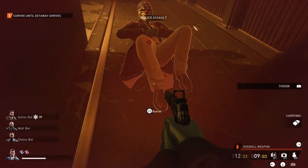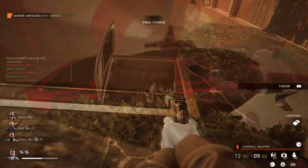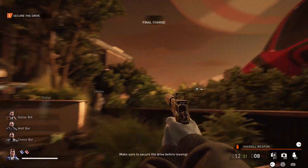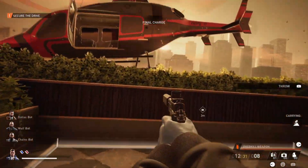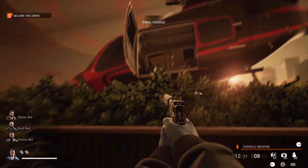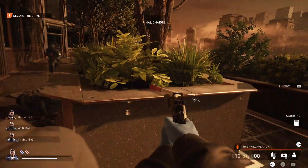Now it's about staying alive and killing the enemies around the helicopter, then throwing all your loot in and getting away. When throwing the loot into the helicopter, make sure you stand in the rectangle zone and aim upwards and throw it in — otherwise it'll bounce off and won't actually collect the loot.